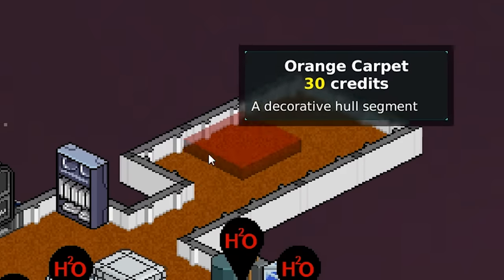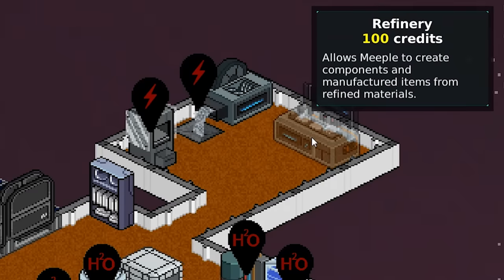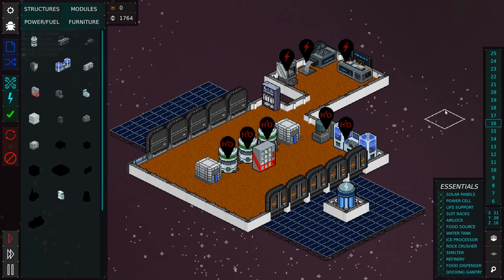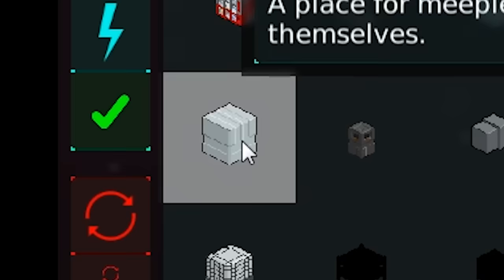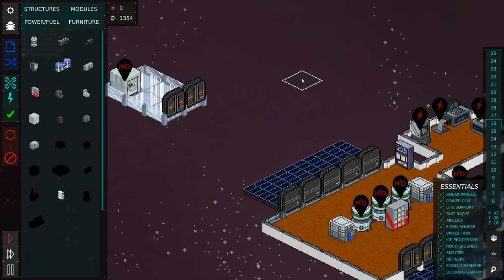We're gonna do a little offshoot room over here — this is where we're gonna put all of these unmentionables, like the rock crusher. Because no one needs to see how we make our goods. The food dispenser we'll put out here somewhere. It's like your first one-bedroom apartment, except nowhere to sleep. Something that's in the game now that wasn't there before: a bathroom. Meeples, don't say I never did anything for you. You just have to put on the spacesuit to go out to it.